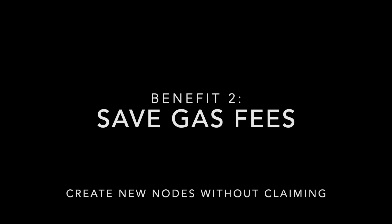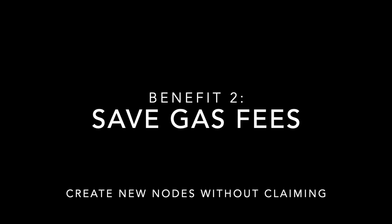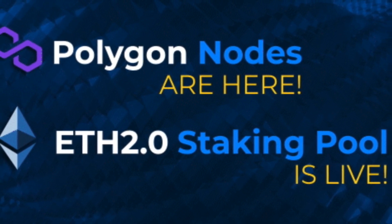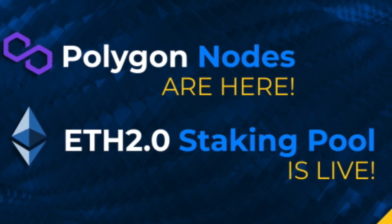The second perk for creating a polygon node is that polygon node holders will eventually be able to create new polygon nodes without having to claim their rewards, saving on gas fees. Ethereum gas fees right now are insane — people are paying anywhere from $190 to $200 per claim. The ability to create a new node without paying an additional $200 is a pretty big deal. That perk is available because they're on the Service 2.0 contract and will be released very soon.